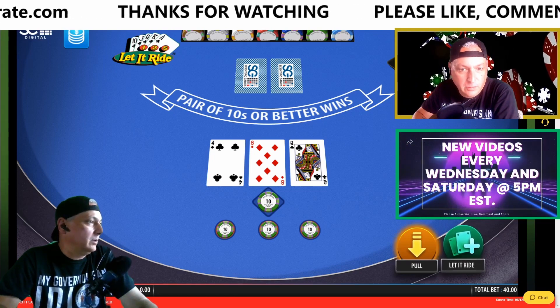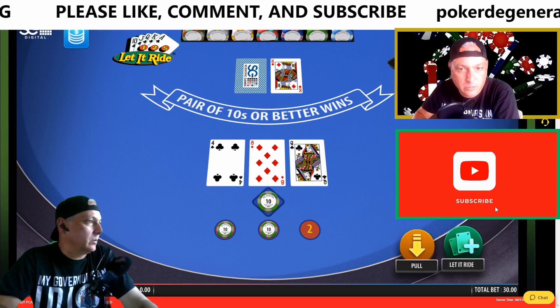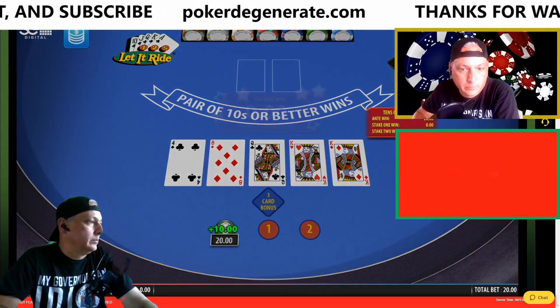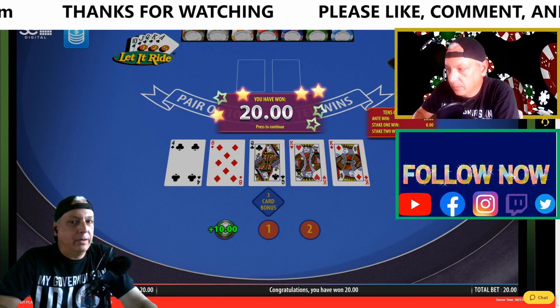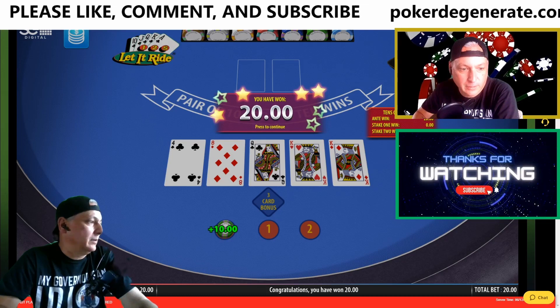Same thing here — we don't have tens or better, so we're going to pull back. Still don't, so we're going to pull back again. Our total bet down in the lower right-hand corner was $20 and we got $20 back, so we got everything back on that one.